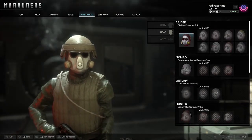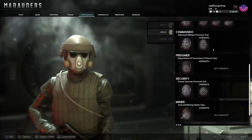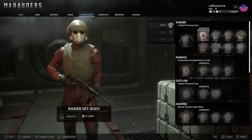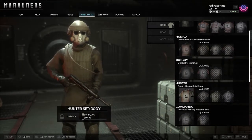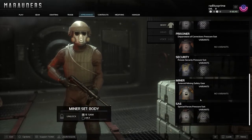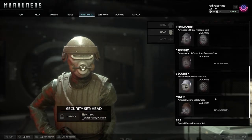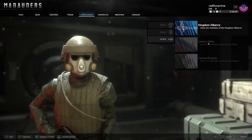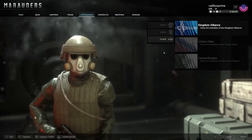Under Appearance, there are different suits you can put on — nothing too amazing yet. I'm looking for that Darth Vader suit. Under Voices, you can select lines like Hold Fire, Follow Me, and Cover Me. I'll probably just pop into Discord and use my voice changer for that.